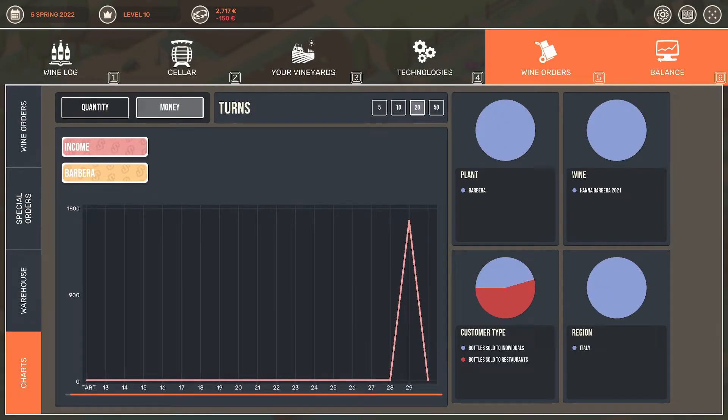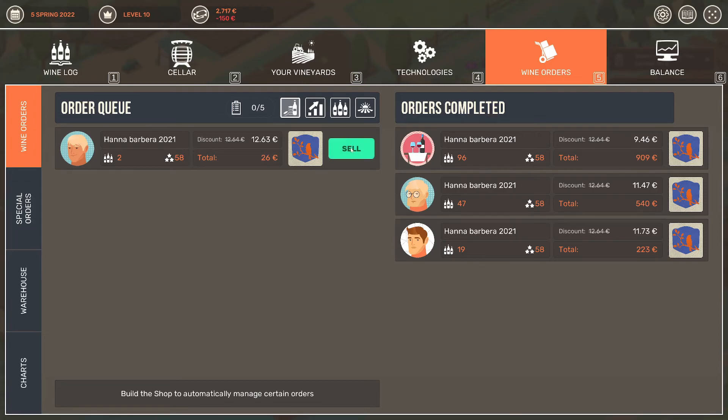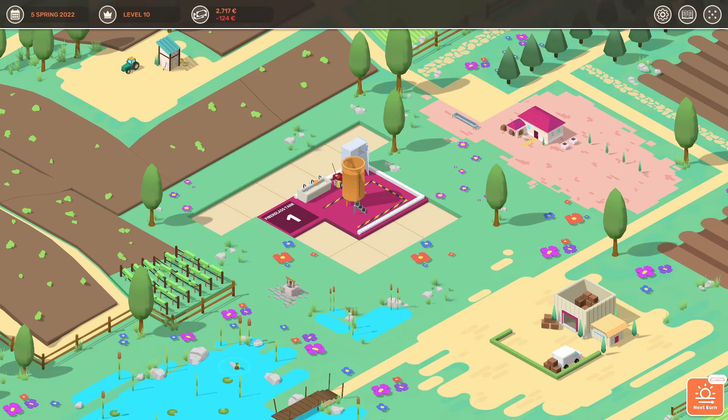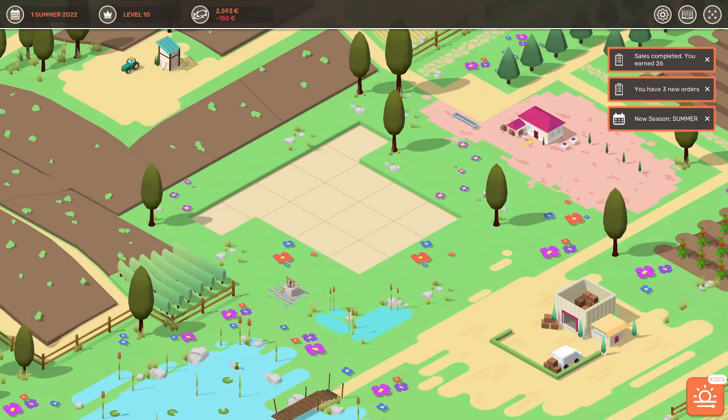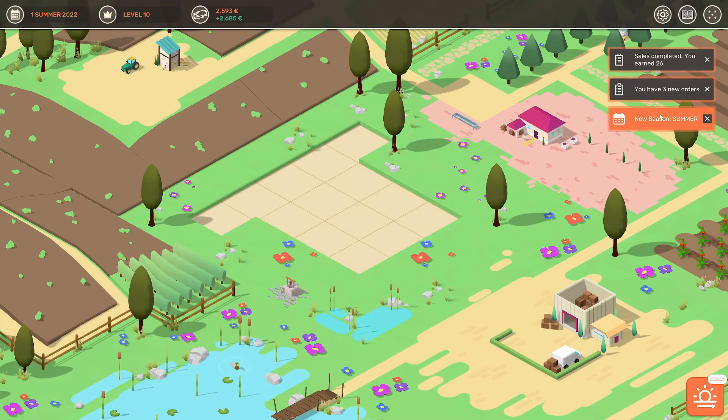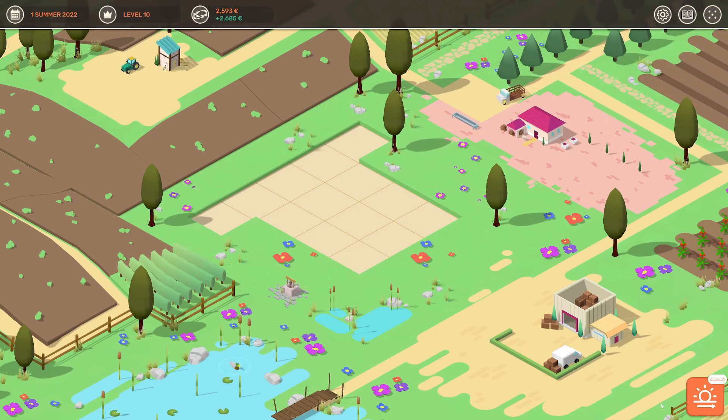Sales completed — I earned money, that's good! I have a new order. Spring is ending, I completed that. Sales completed, I earned 26 bucks — I have three more orders, thank you, I need the money. I need a storefront so please give me that money. It's summer now. If you want to see more of this game, I probably made it as two different videos so link in the description. Comment down below if you want to share more — like always, thanks for watching and have a great day!